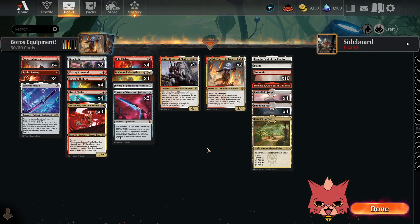Alright guys, we're back for some Boros Equipment, and this is a March of the Machine: the Aftermath standard brew. We're gonna go over the deck, then hop right into some ranked. For anyone who may not know, I'm Redcat and I play aggro decks and any decks with red in them. We do have that Discord link down in the description if you're interested in joining.